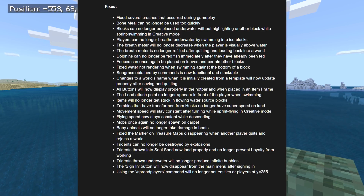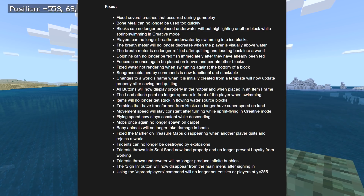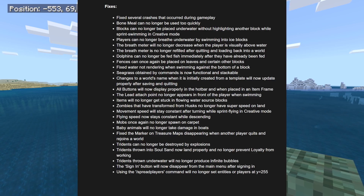Sea grass obtained by commands is now functional and stackable — I'll put a link to the full changelog in the description. Changes to a world's name when initially created from a template will now update properly after saving and quitting. All buttons will now display properly in the hotbar when placed in an item frame. The lead attach point no longer appears in front of the player when swimming. Items will no longer get stuck in flowing water source blocks. Zombies transformed into husks no longer have super speed on land. Movement speed will stay constant after turning while sprinting or flying in creative mode.